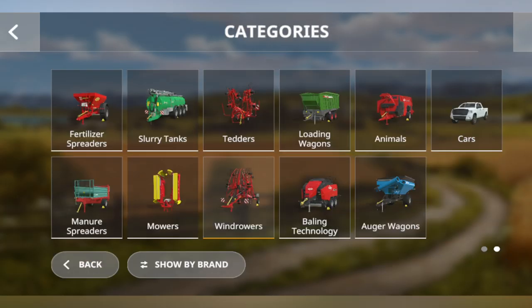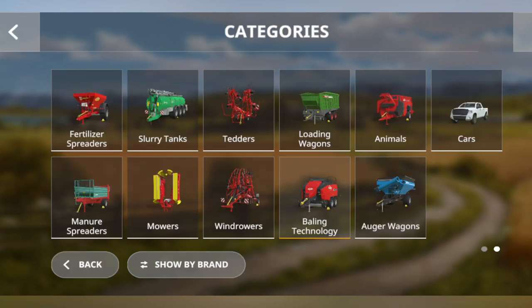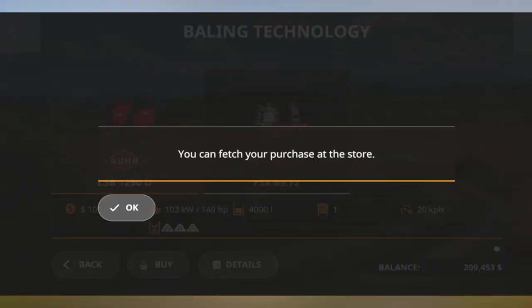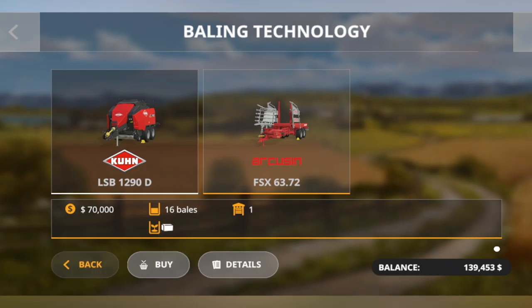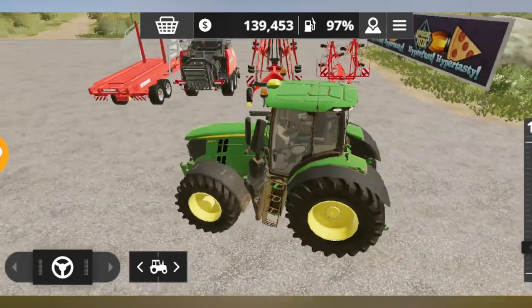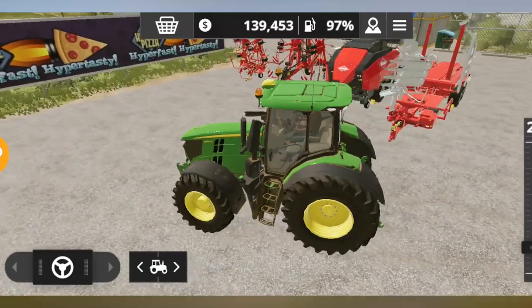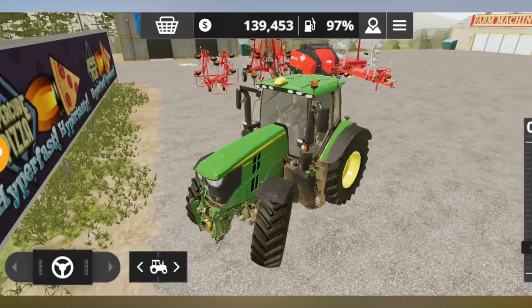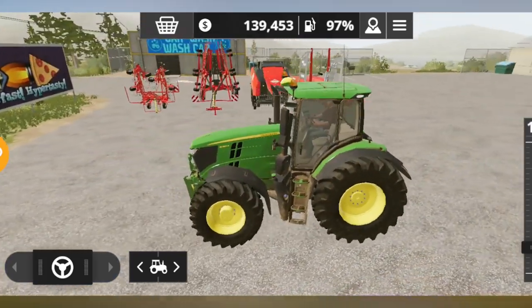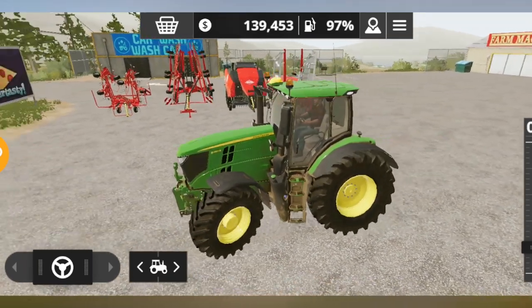The last but not the least tool you need is a baler, of course, if you are going with bales. This time we have a Krone baler so we are going to purchase that one. Since we don't have front loaders in this game, we are also going with a bale collector, which is a crucial thing to have. So these are the four tools we need today: a tedder, a windrow, a baler, and a bale collector.